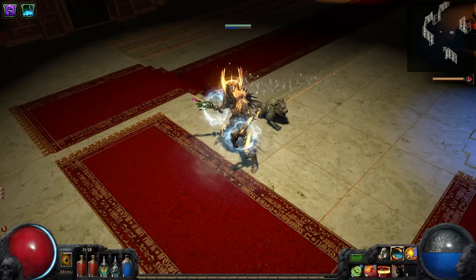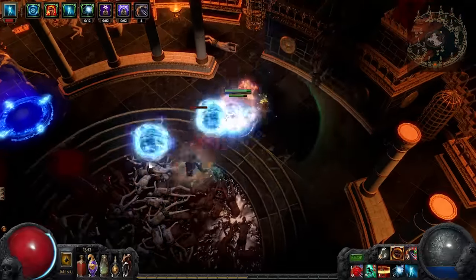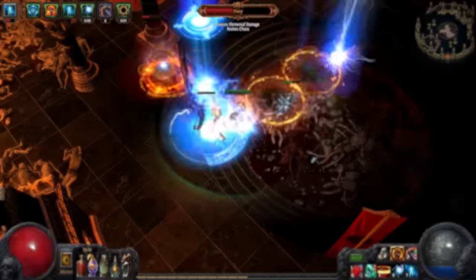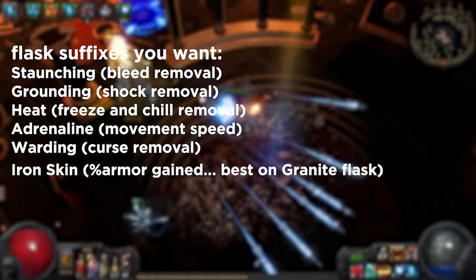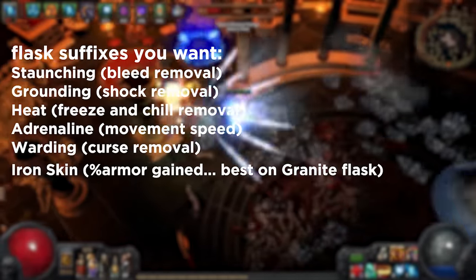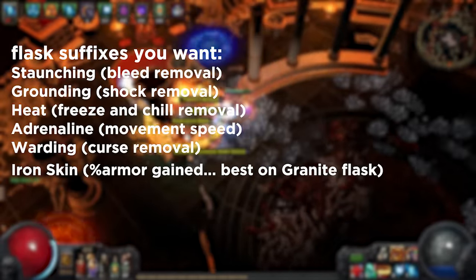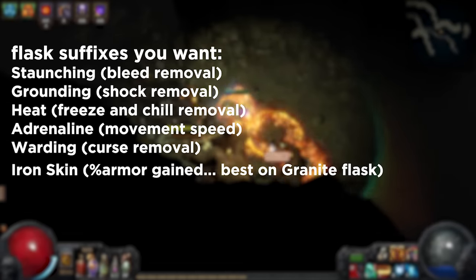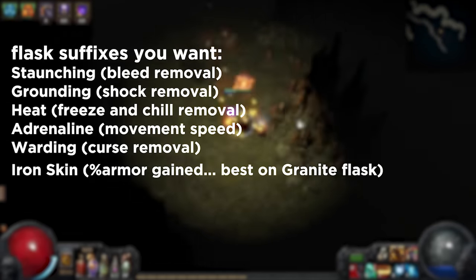Quicksilver Flasks have the longest base duration of all utility flasks. Resist Flasks are great to have ready in your stash to swap while you are leveling and encounter high elemental or chaos damage fights. One of the best things about utility flasks is that due to their nature of staying active for their full duration, unlike Life or Mana flasks, you can maintain curse immunity or status ailment immunity for 5-plus seconds.